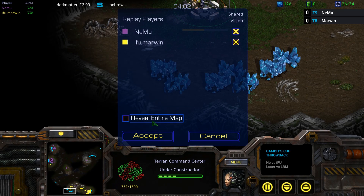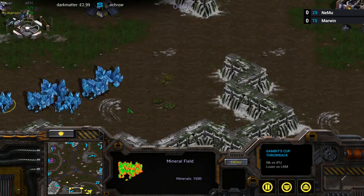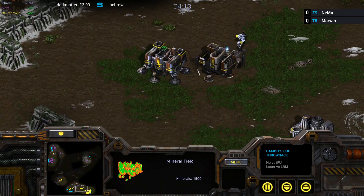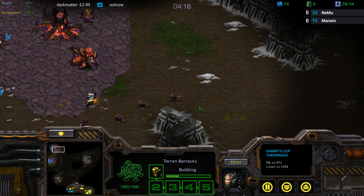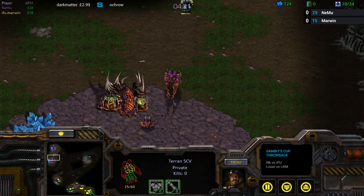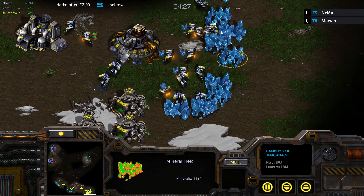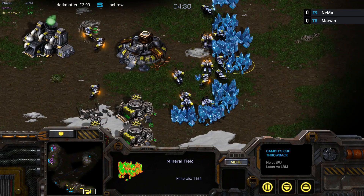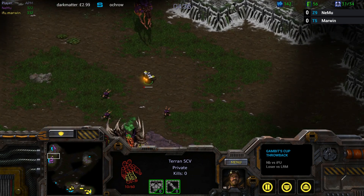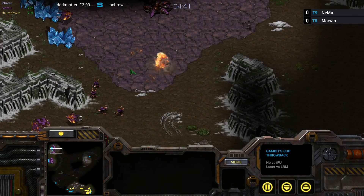Now the natural on Tau Cross is pretty harassable — you've got the cliff on the side and all the way around the back. The Mutas can also kind of fly around here and try to abuse the choke between the bases, even try and maybe camp the Barracks here, just do a little bit of harassing. The main maybe not the best — it has a lot of space around it, plenty of space for turrets and marines to run around. But around the natural and the Barracks is definitely a good target.